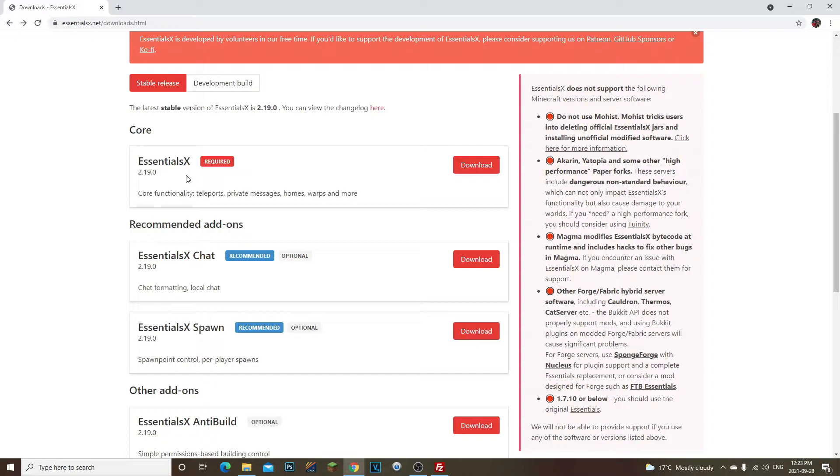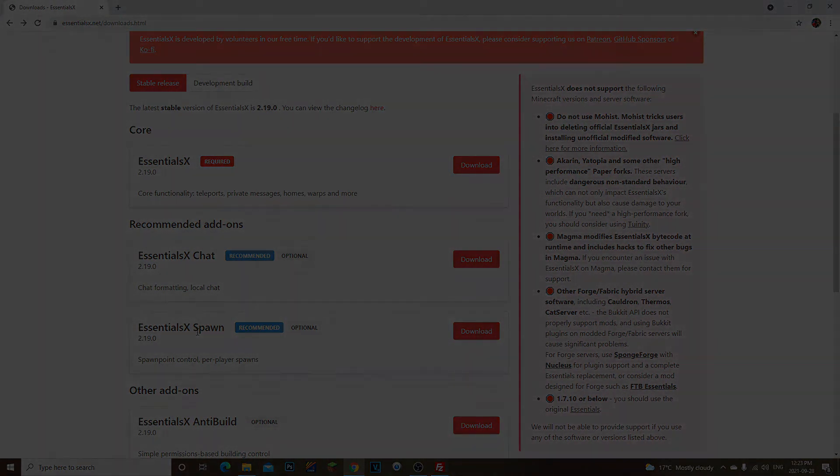That was my issue and I hope this video helped. I saw a lot of people were having this problem — just make sure you download the exact same versions of EssentialsX and EssentialsX Spawn. Thank you guys so much, I hope you had an amazing day. If this video helped, make sure to subscribe — it helps me a lot. Much love, adios!